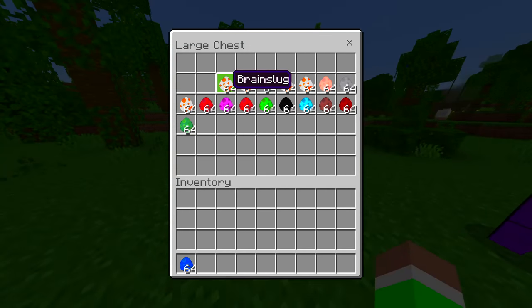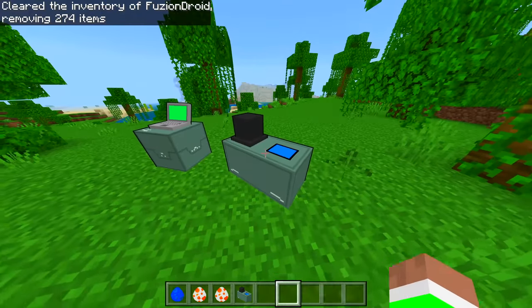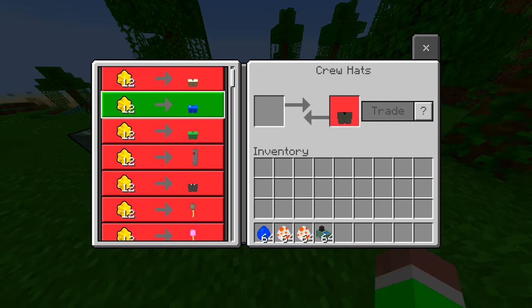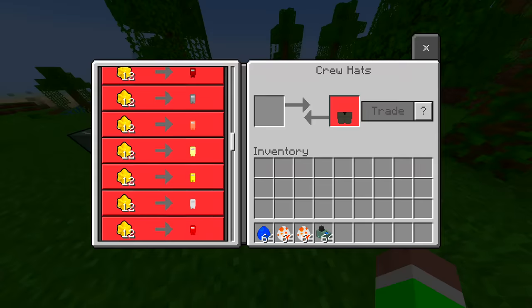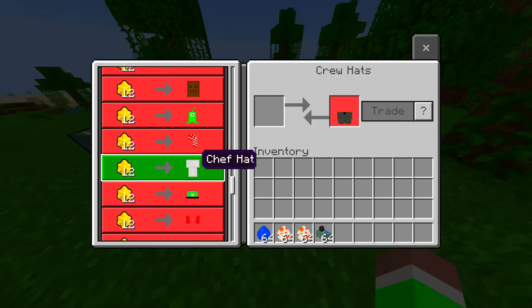We got a blue one, brain slug, we got a crab. Okay, usually it's all in the same laptop but I guess we got something separate here. Oh there we go — we got different outfits! Balloon, there we go. Oh my goodness, there's so many! We got a bag hat, brain slug hat, candy hat.